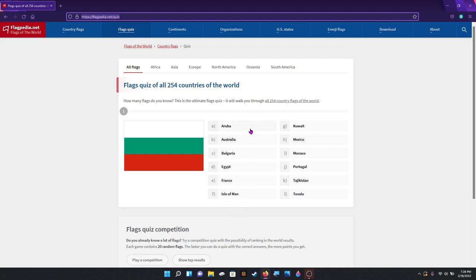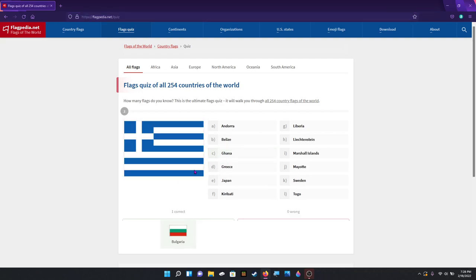You've got 12 choices, so really it's as hard as you could probably get. Either way, I know this one — this is Bulgaria. That is Greece.